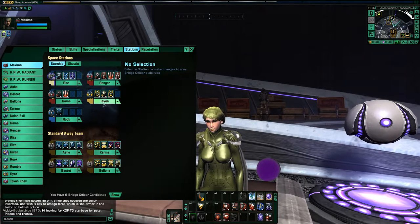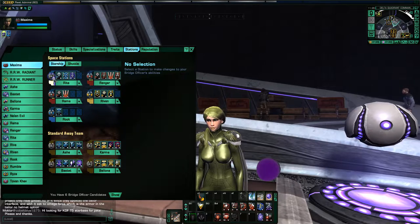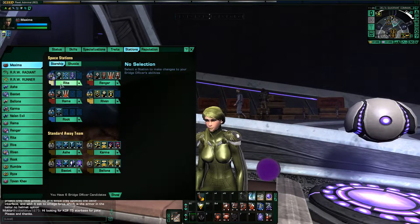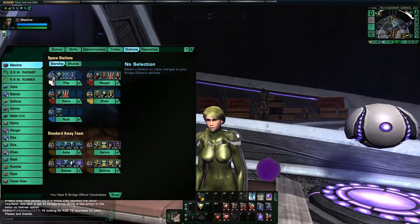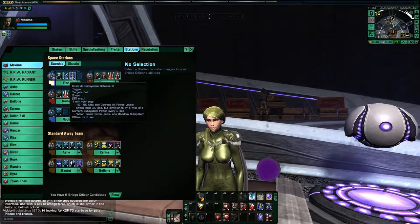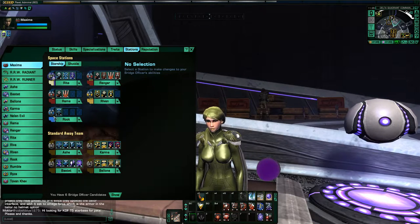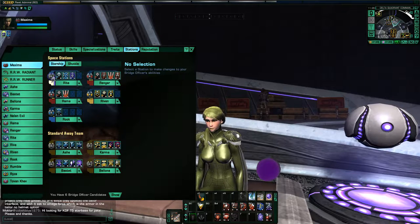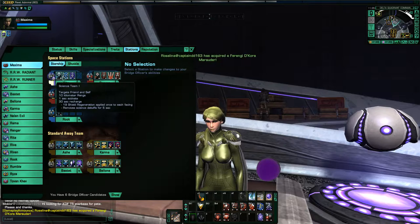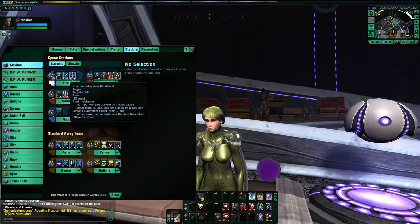Let's take a look at the bridge officers. This ship has interesting options for your bridge officer seating. First off, in the first slot, it gives you a Lieutenant Commander Universal with hybrid Intel — so universal hybrid Intel. I'm not sure if there's any other ships that have that universal that is also hybrid to Intel. This ship is a bit short on science abilities and only has an ensign science, so I used this universal slot for my science/intelligence officer. I can run Science Team 1, Hazard Emitters 2, and then Override Subsystem Safeties as my intelligence ability.